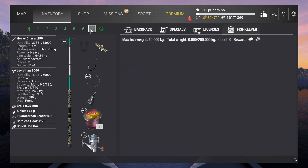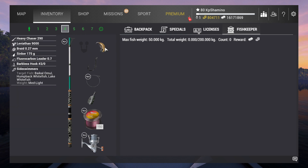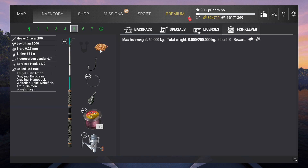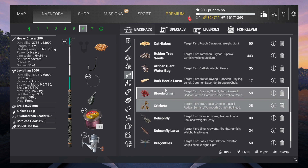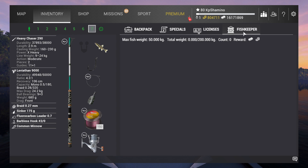I got four setups and they are all the same. I got the Heavy Chaser with the Sideswimmer, the Boiled Retro, then I'm going to put the Dark Beetle Larva on another one, and on the last one the Common Minnow. I got a Fish Keeper of 200 kilograms. All the setups are usable at level 48.